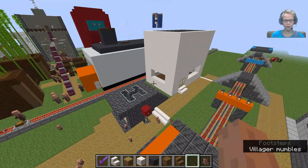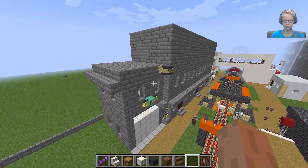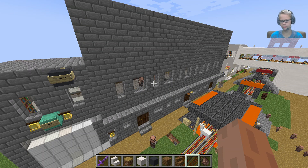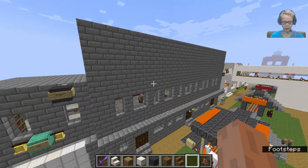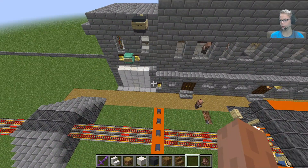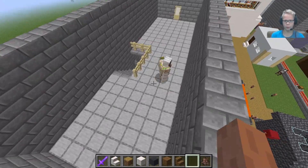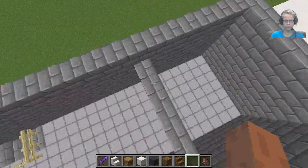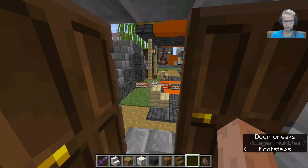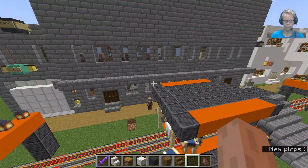We do have some new buildings being built in the back but that's not what we're gonna be focusing on. This is what we're focusing on — obviously the big factory with house. I didn't change anything but we do have something to add. The bedroom's still the same, exactly where we left off in part four.